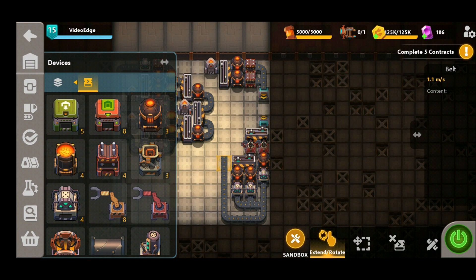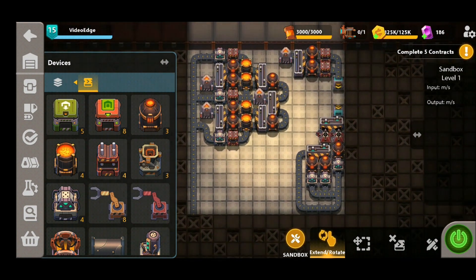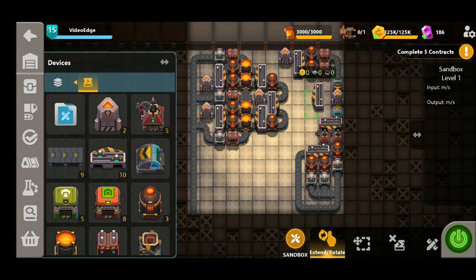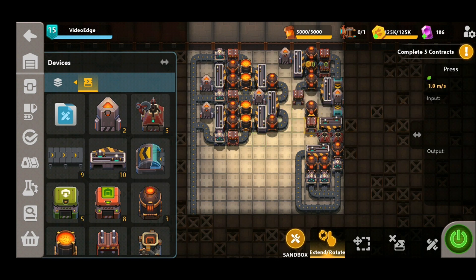We've got one production material left to craft and that is the iron plates — the simplest of the three. The reason we left that space between the underground belts is to put a synthesizer in there, just to give us enough space to split these off and heat them up. We're going to merge these two lines into one before adding another conveyor belt right next to the iron bolt line.